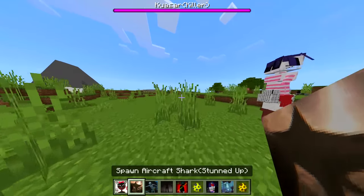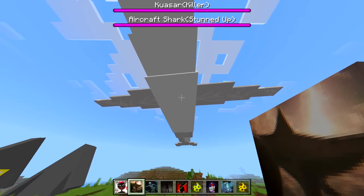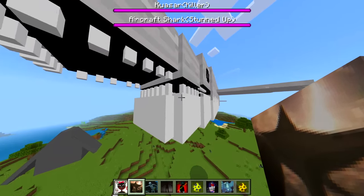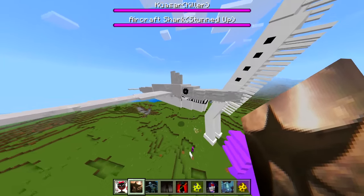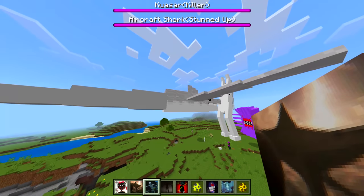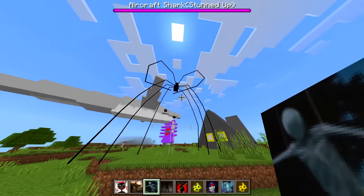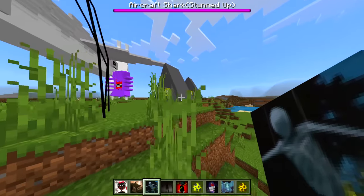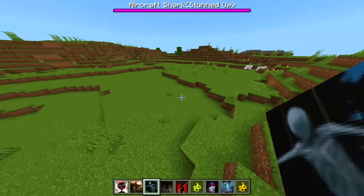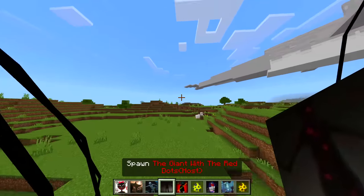We got Aircraft Shark — what the, whoa! Is that meant to be a shark? Oh, it is a shark but it's a plane at the same time — yo, that is sick, I like that! The Hugger — yeah, I spawned this one in before. That looks sick! Is there a smaller form or is that maybe the biggest one? I like that a lot, that is awesome.